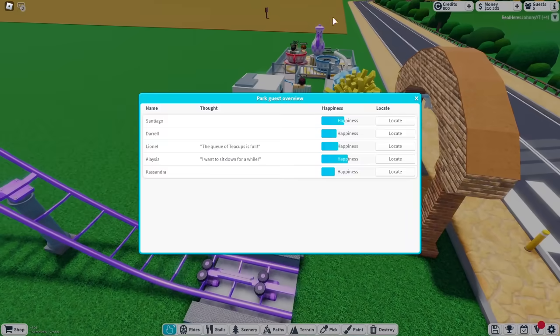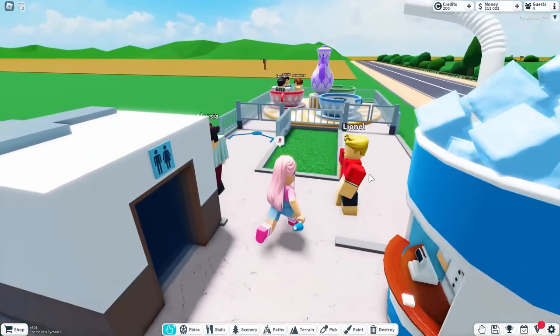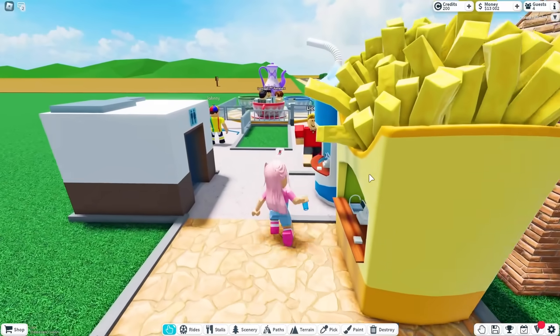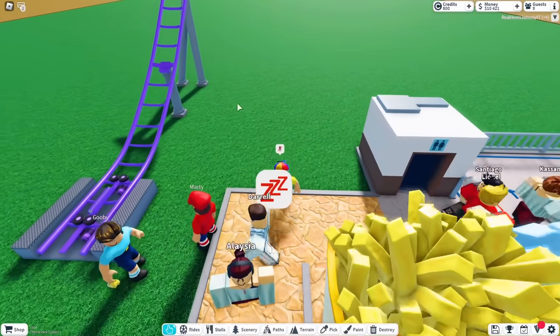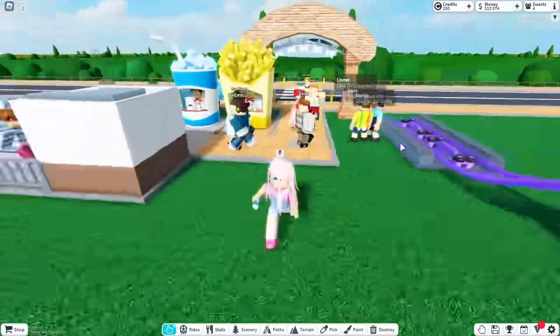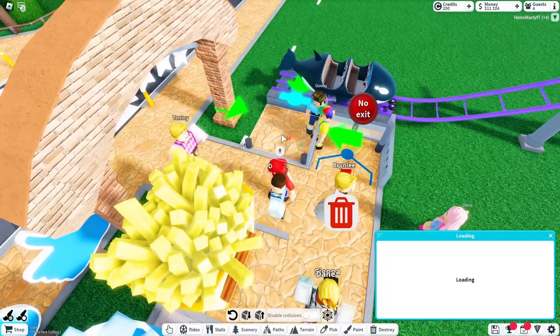Is it bad that we only have five guests in our park? Yeah, it's because we don't have a lot of space and their happiness is really low. How much money do we have? We have 10,000 but we need like hundreds of thousands so we can build big roller coasters. I think we just need to make the path longer so we can expand.